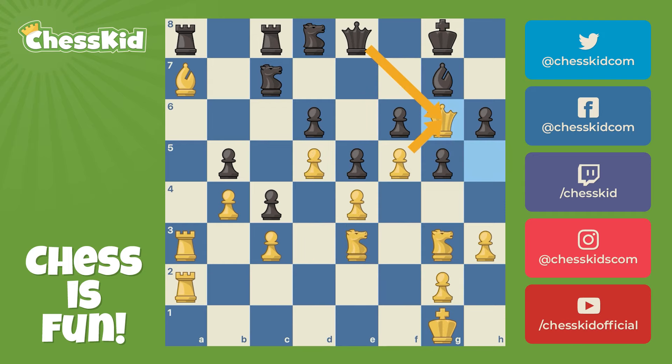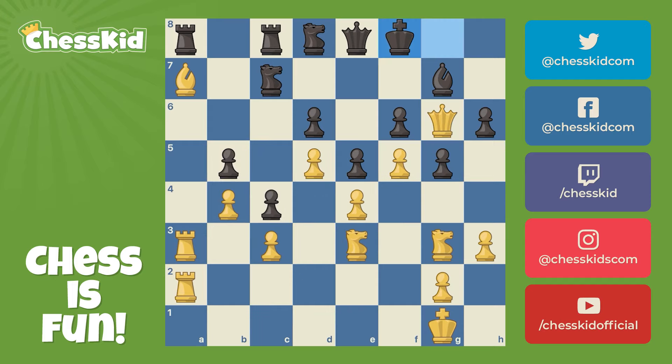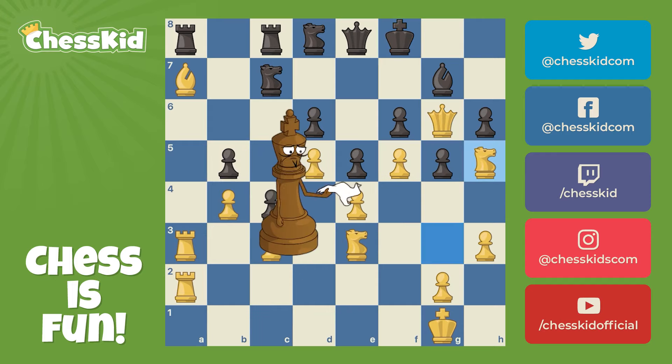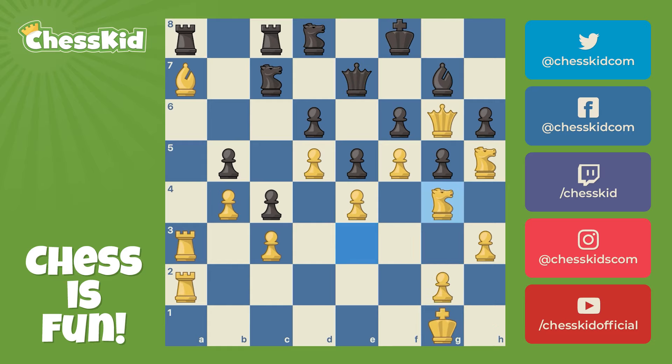If black takes, white takes. And then white has the two most beautiful knight outposts in the history of chess. So black just has to keep moving the king around. And actually black resigned right here because mate is threatened. And if you guard the mate with a move like queen here, knight to g4 is just game over. A very typical Karpovian win.